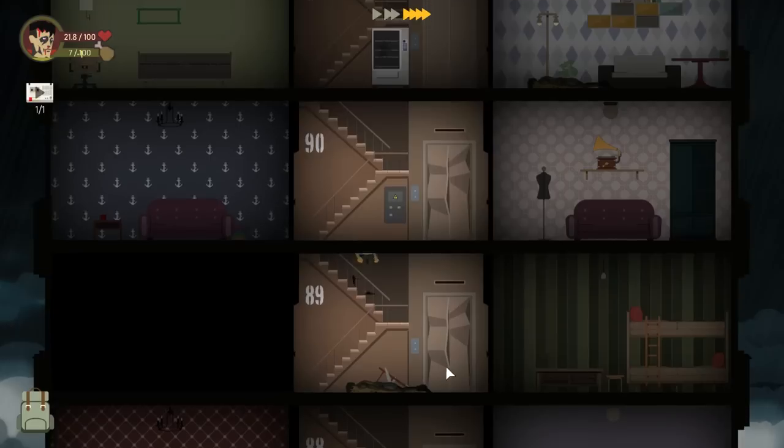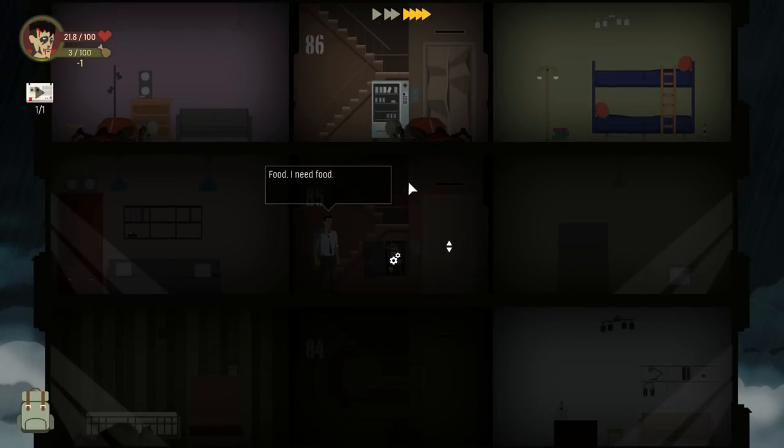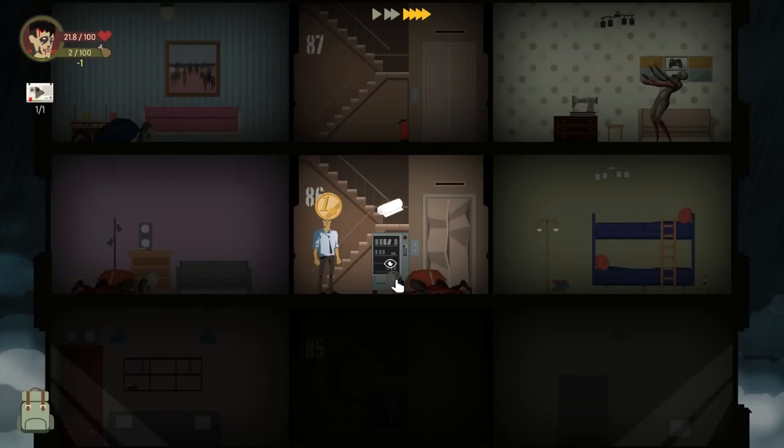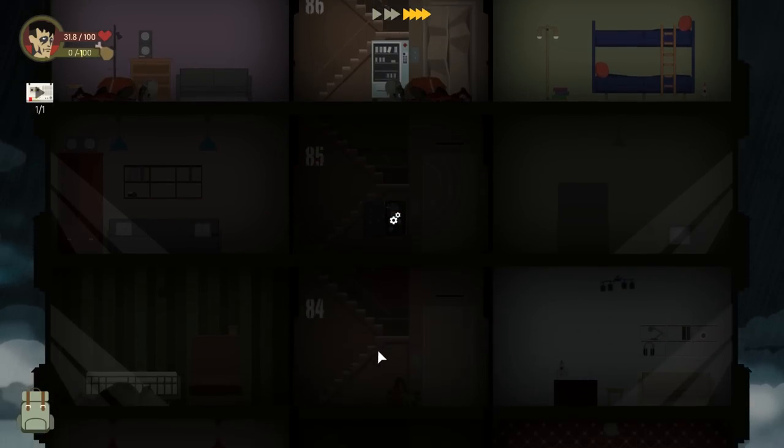I think it might be worth it to improvise it — let me see what happens when I improvise this. It worked! But it cost us 12 hunger though. That's gnarly — holy shit, that's bad. We're gonna start losing health pretty soon from going into rooms we haven't cleared. I'm also gonna buy more medical supplies. We got a band-aid that time around and then we're all out of change. But we got a little bit of health out of it, so I'll take it.